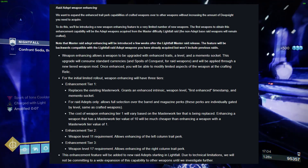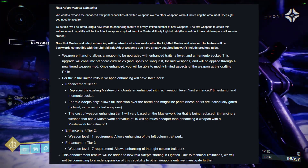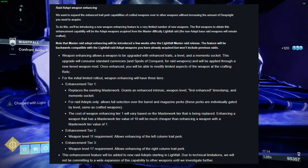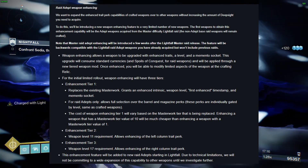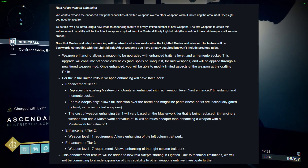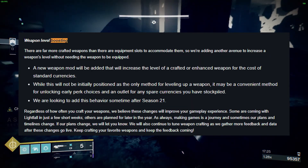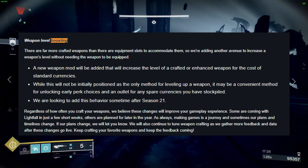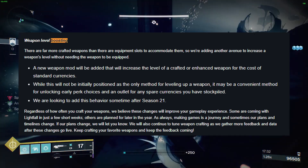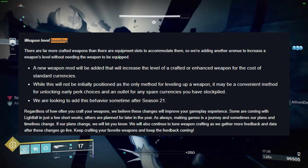The initial limited rollout of Weapon Enhancing will have three tiers, and the first weapons to obtain this enhancement capability will be the Adept weapons acquired from the Master Difficulty Lightfall Raid. The feature will be backwards compatible with the Lightfall Raid Adept weapons you have already acquired, but won't include previous raids. The third new feature, Weapon Level Boosting, will increase the level of a crafted or enhanced weapon for the cost of standard currencies, and will allow players to increase a weapon's level without needing the weapon to be equipped. Weapon Level Boosting is planned to be added after Season 21.